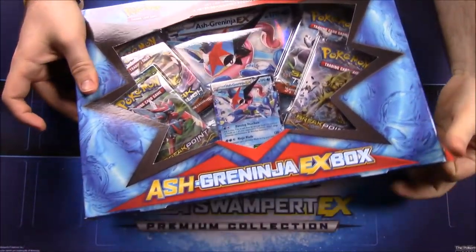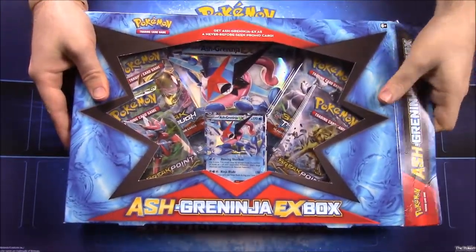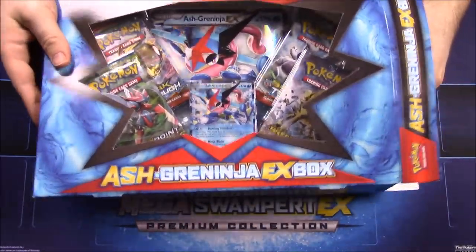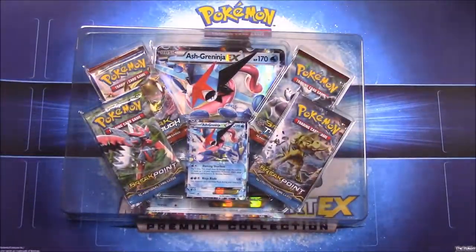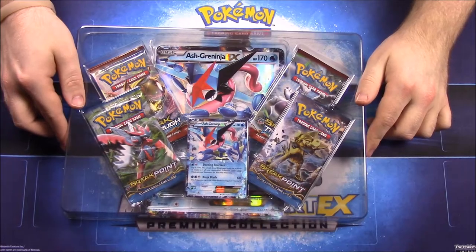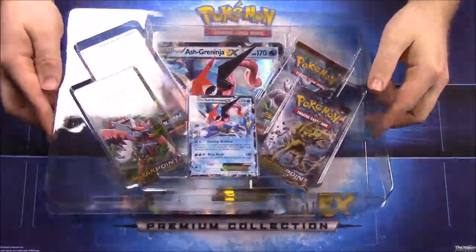It's got Ash Greninja, which if you don't know — I've never seen it but I looked it up — apparently when Greninja becomes his EX form in the show, he can bond with Ash and takes a form that looks like Ash. I assume that's why there's the little black there looking like his hair. I don't get it exactly but that's what the thing online said.